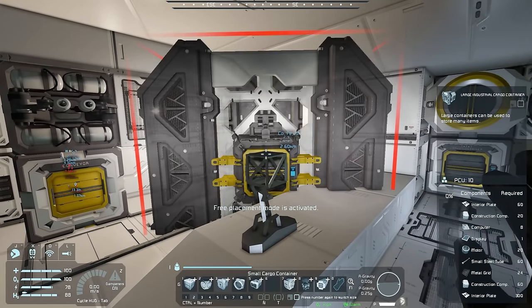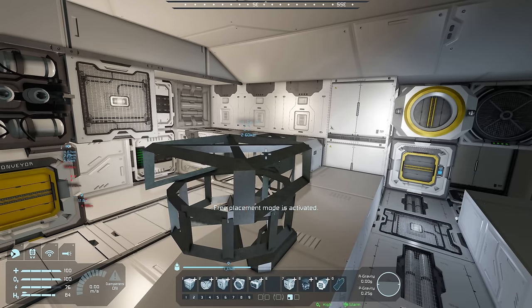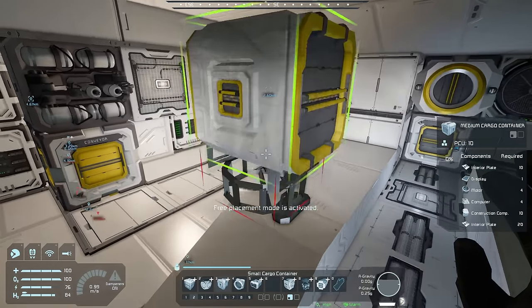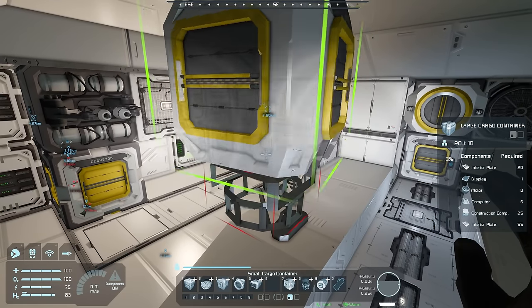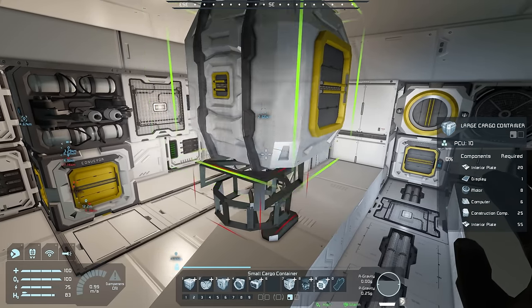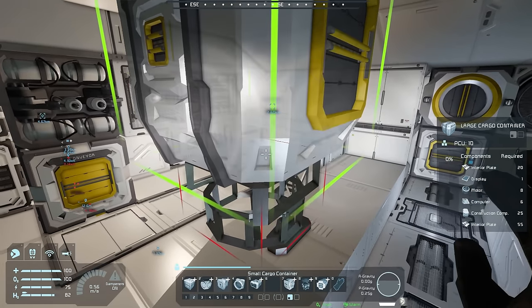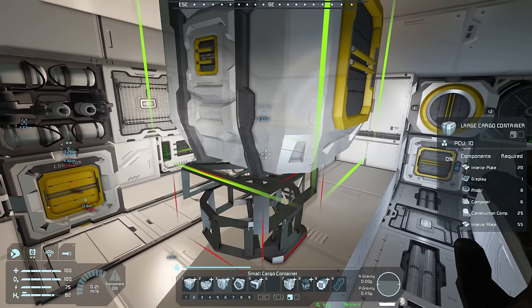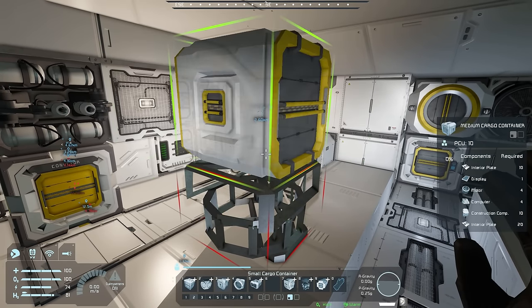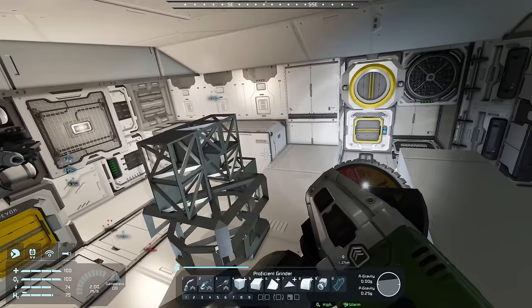We know we need a connector on the bottom, so we'll start with that. Next we want some storage. I think I want to go with medium cargo containers to start because this thing is automated — it doesn't matter if it carries a lot of capacity, it'll just go back to base, drop off, and come back. It's a free workhorse. Since it's a mining ship, we don't need to make sure large connections line up, so we can use mediums hooked up like this.